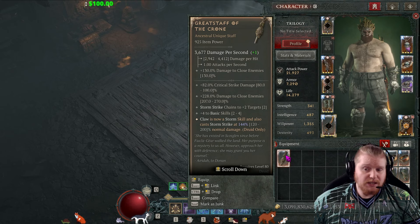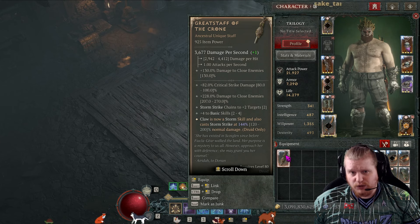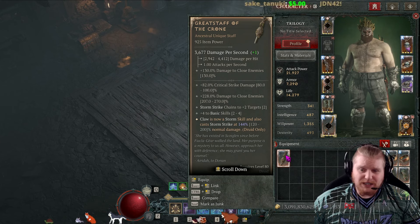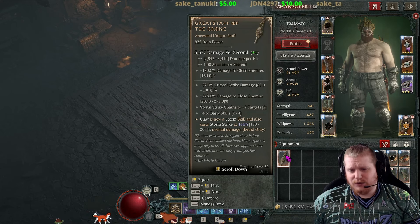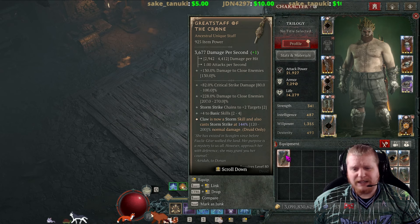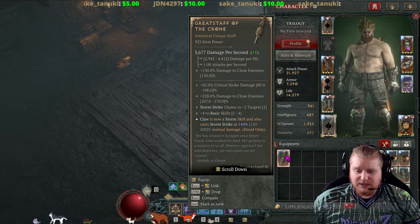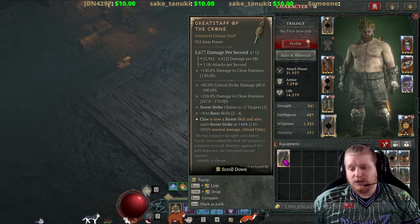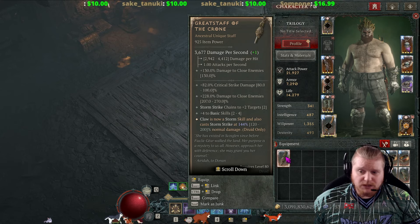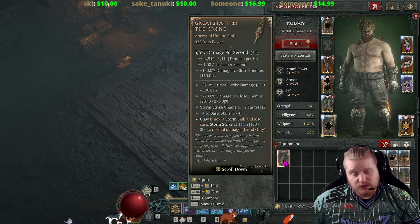I could definitely imagine a Great Staff of the Crone with four greater affixes and a 200% Stormstrike being extremely valuable — you could make an insane build with that. Stormstrike chaining to maybe four additional targets plus the other chain skill, hitting like half the room, with plus six or seven to basic skills and nearly 450% to 500% close damage when you combine the passive. It's a strong item — it always has been — and it's just even stronger now than it was previously. So if you want to set up a Claw Stormstrike build, it's definitely a good season to do it.